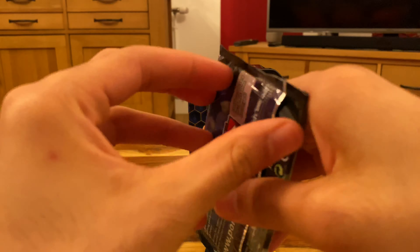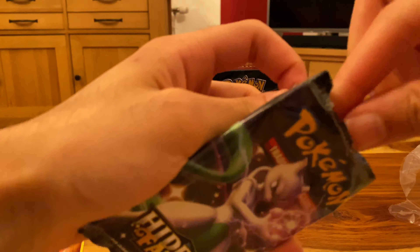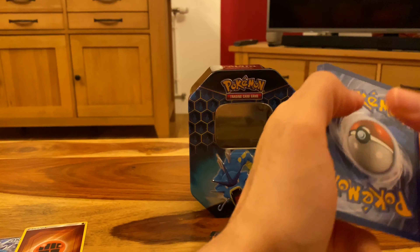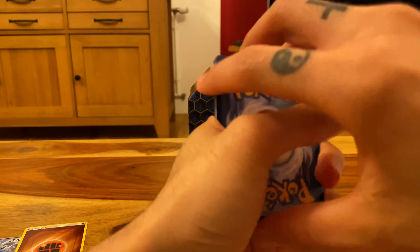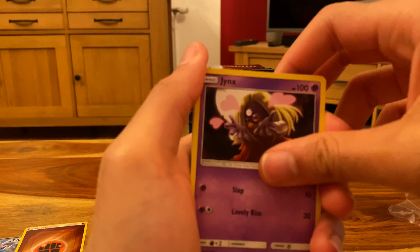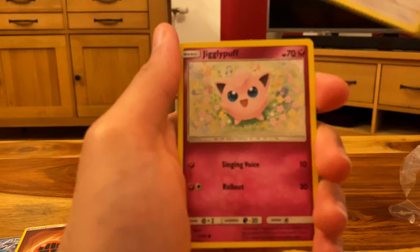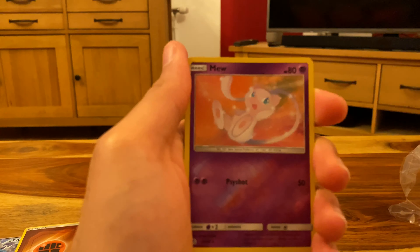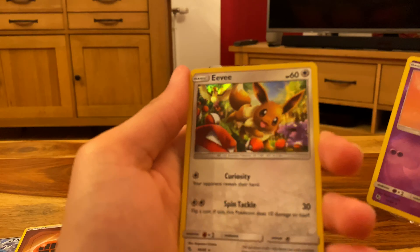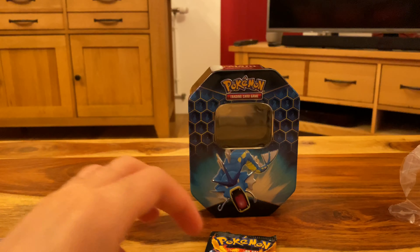Onto the Mewtwo pack. I hope I get something else out of this tin — don't just want a Gyarados out of a Gyarados tin, do I? Okay, four from the back. Metal Energy. Jynx, Pokemon Center Lady, Metapod, Geodude, Eevee, Jigglypuff, Koffing, Staryu, Reverse Holo Mew — I got this last time too, that's sick — and the Holo Foil Eevee. Not too bad. I'll put them both into the good corner.